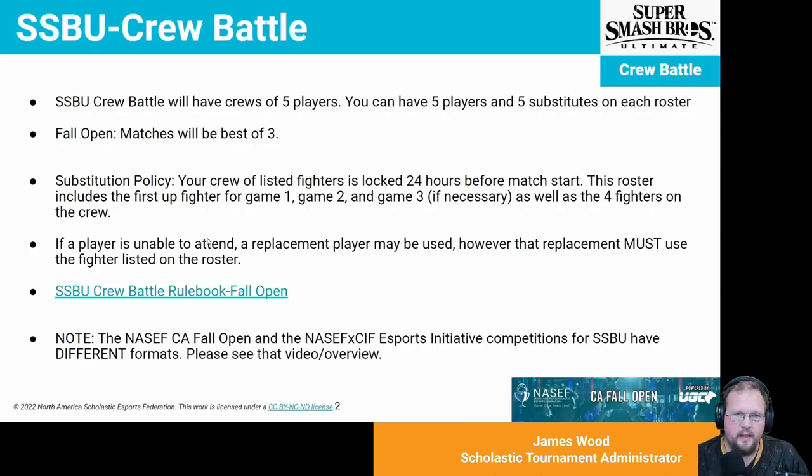First things first, what is a crew battle? The crew battle can have crews of up to 5 players. You can have 5 players and 5 substitutes on each roster. For the Fall Open, your matches are going to be best of 3 battles between the crews. You have a crew of listed fighters that gets locked 24 hours before the match starts. This roster includes your first-up fighters for games 1, 2, and 3, as well as the four fighters on the crew that are not the first-up fighters.